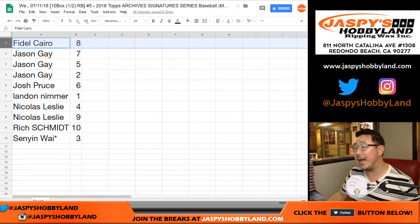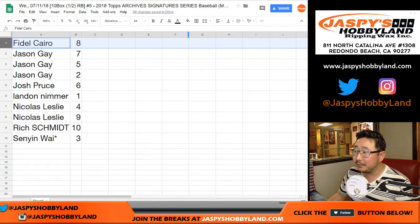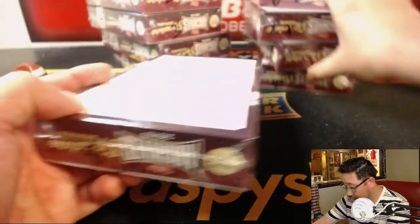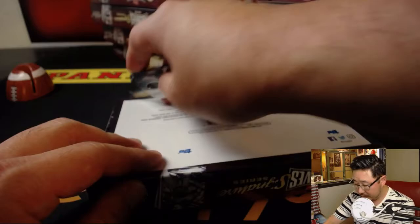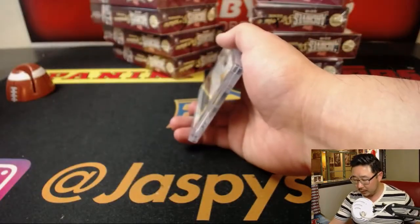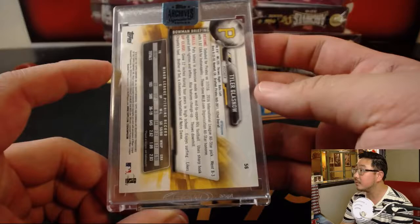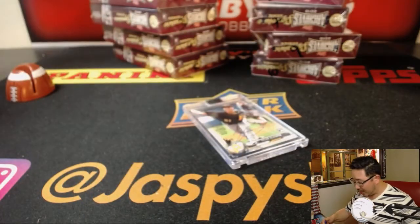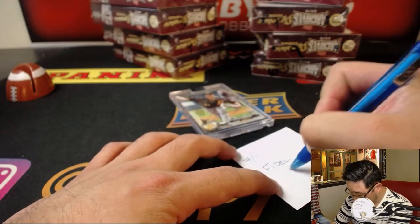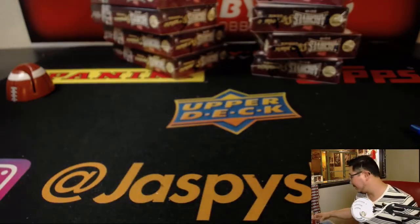Rory's not happy because the Brewers — did the Brewers lose? How do you lose to the Marlins? Fidel with box 8, good luck sir. And it's going to be — bam — Tyler Glasnow, 86 out of 99. I think the Pirates still want to get him into the starting rotation. He needs to work on a few things, but he's got the stuff.